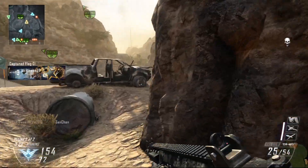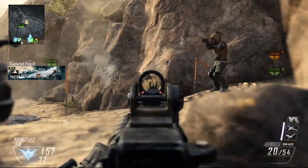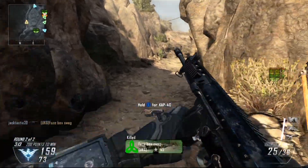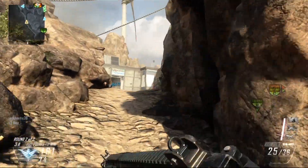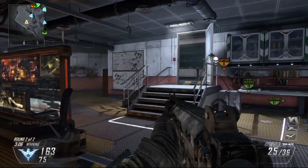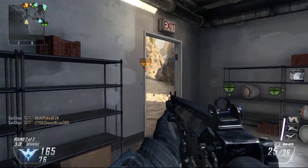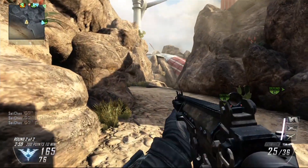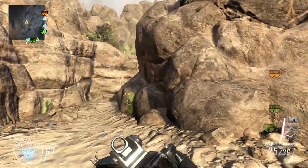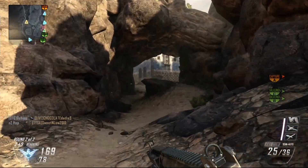The only downside — and this goes for any gun and for anyone trying to up their KD or score per minute — is that I'm completely dependent on ghost and silencer. These guns in particular are so loud, and anytime I'm not running ghost I'm pretty much on the mini map. This gun in particular, when I fire it, I show up instantly.